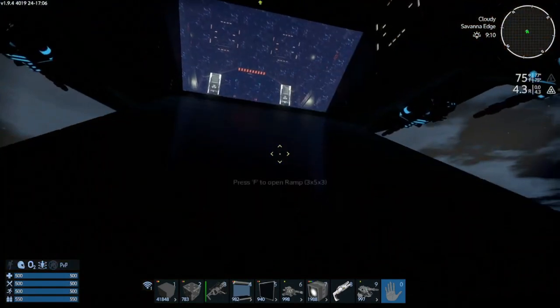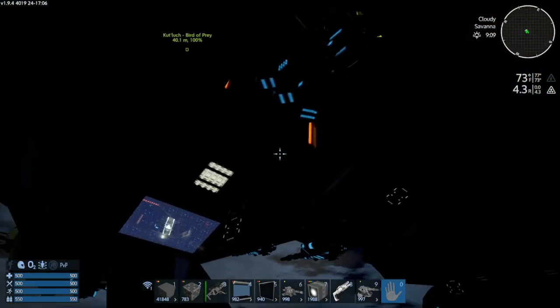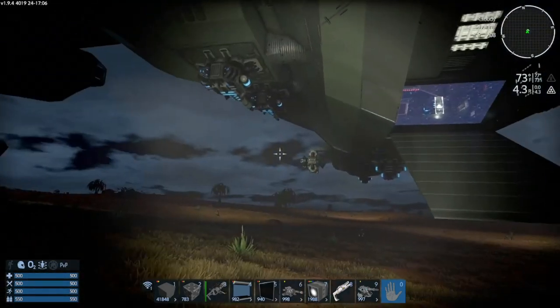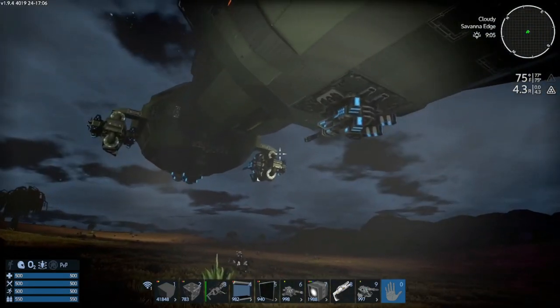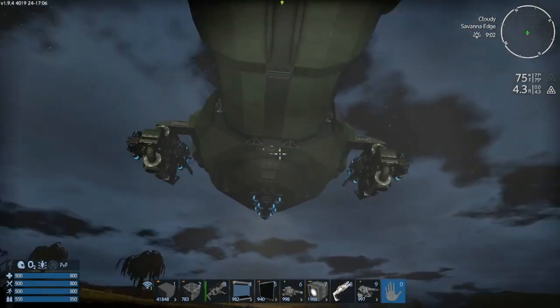So in closing, yes, Star Trek ships can work in this game. Now is it easy to make perfect replicas that work? No, not at all. But they can work. It may be easier to make a new Star Trek design of your own — kind of like the Redhawk — one suited for this game environment, instead of a perfect replica of say an Enterprise, the Daridex, or a Galaxy class.